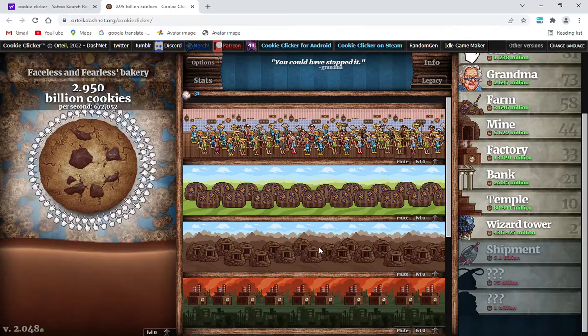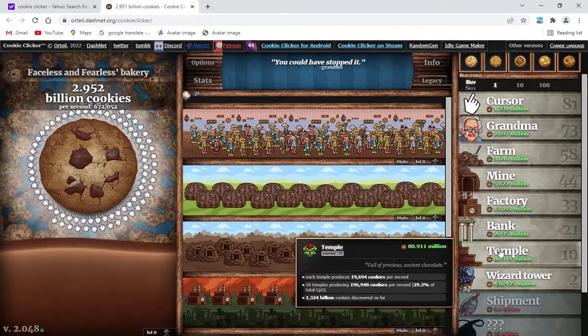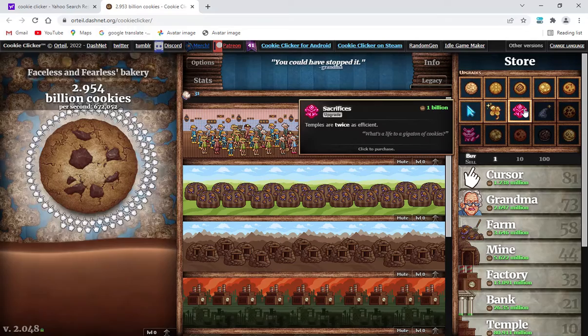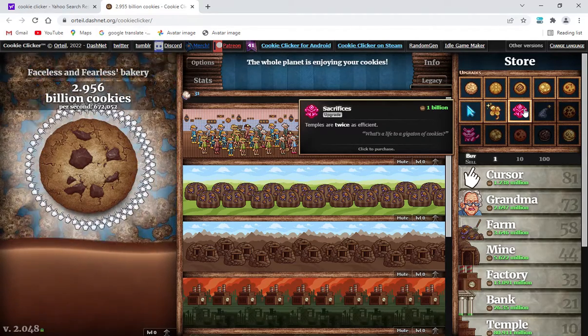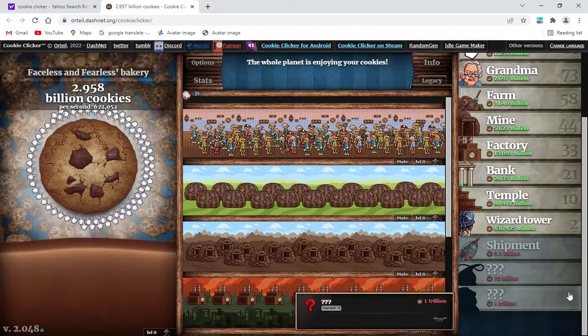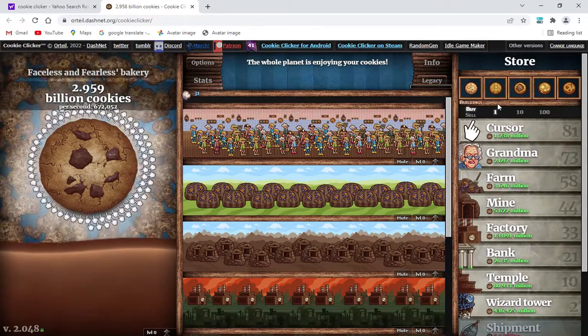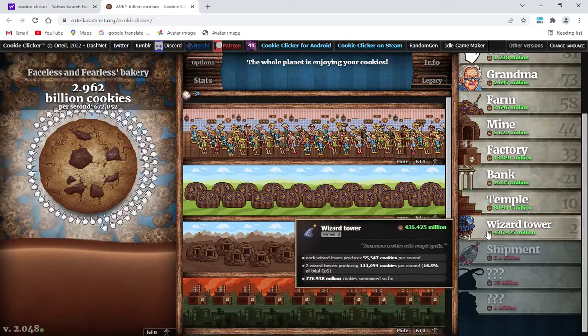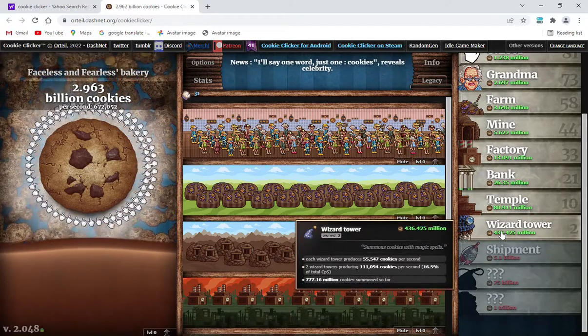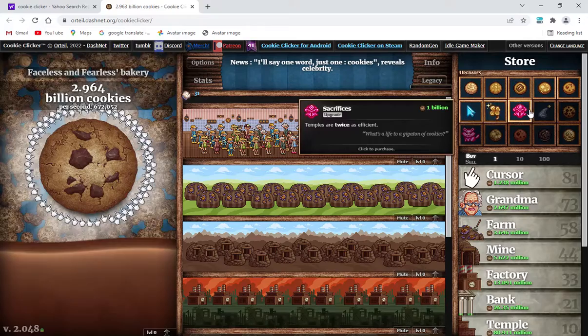I was at like one sugar lump before, so this is a surprising amount. I can also buy the Sacrifices upgrade, where temples are twice as efficient. I figured it was the perfect time to return to this game because there's a new update in town — like, for example, this Wizard Tower is pretty re-textured. Speaking of that, let's get a couple more of those.